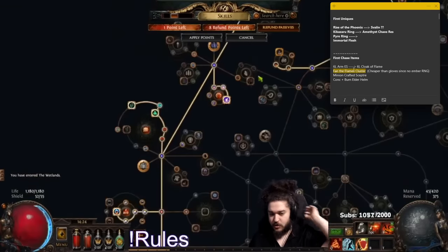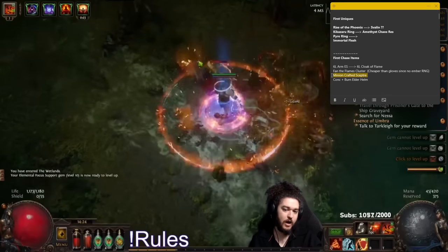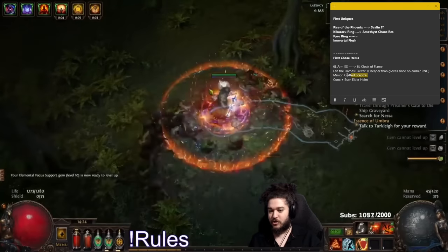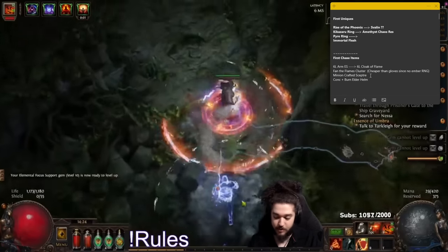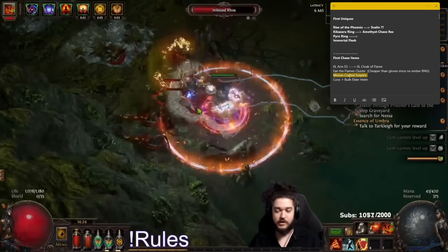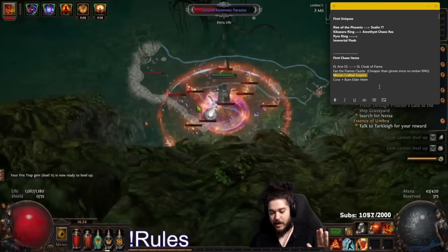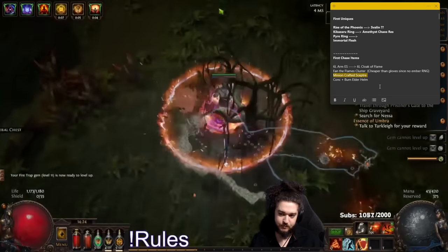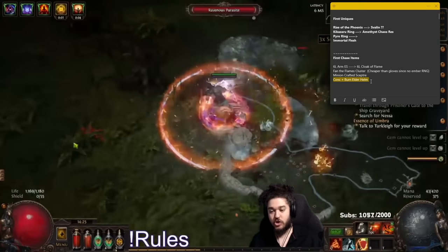There's a third option which is Barracks Respite - I don't know the price but it's always a third option. Another thing we want to aim for is a good Scepter. I do love using a one-property Scepter - literally picking one off the floor and crafting Fire Multi - but that's only going to get us so far. A Minion Crafted Scepter is our way to go, where I will look for fractured damage, then use my Minion Essence to guarantee a two-property item, and then craft the third mod. A Conk plus Burn Elderhelm is also going to be on the horizon - should not be more than 40 chaos at this stage - but not something I need for white or even yellow maps, so closer to red maps is when we're going with a Conk Burn setup.